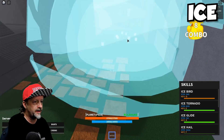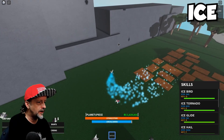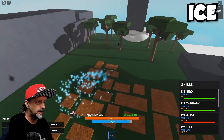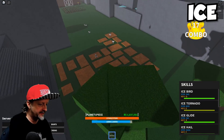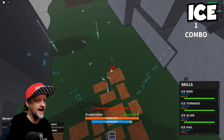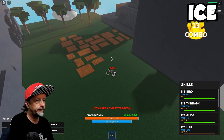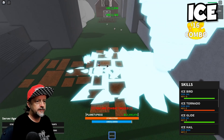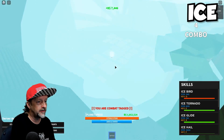Let's check out the powers. Ice Bird — look, they're frozen! How about an Ice Tornado? I'm doing Ice Glide — okay, I didn't want to glide, but that's actually really cool. I want to do a tornado on these guys, freezing them so they can't get at me, and then drop an Ice Hail on them — and they're just going to pay the price.